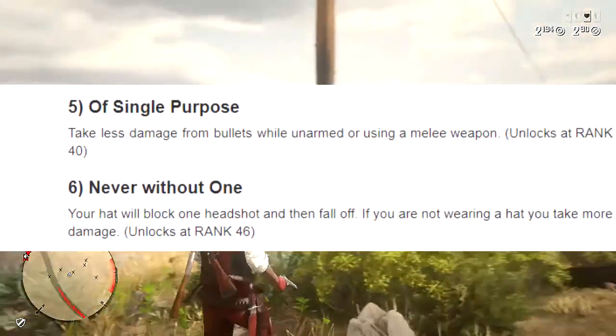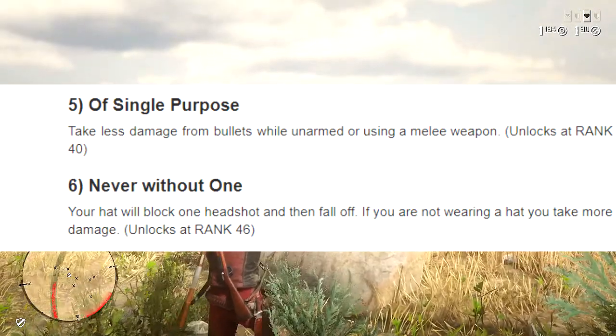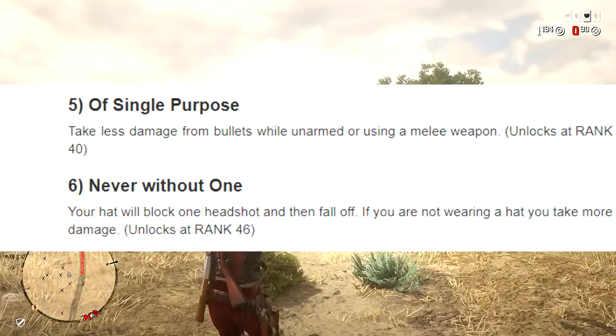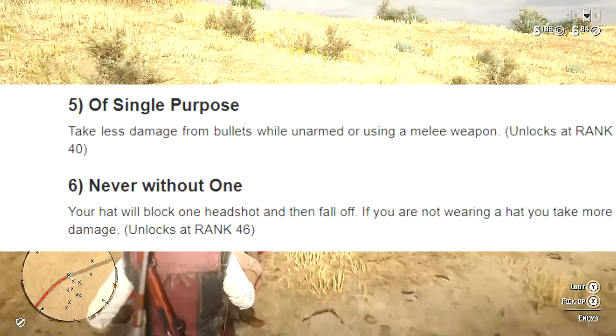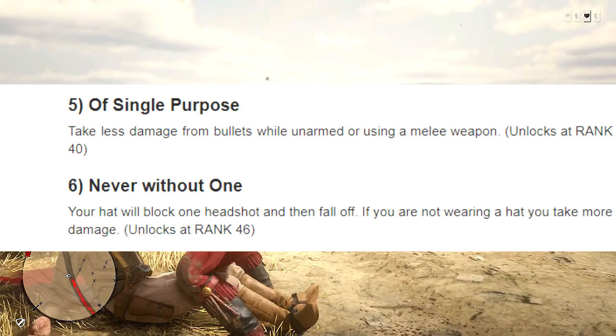The last defense ability card is Never Without One — your hat will block a headshot and just fall off. You unlock this at rank 46. At one point this was one of my favorite cards. I know there was a nerf on it recently, but it's still one of my favorites — I use this all the time.